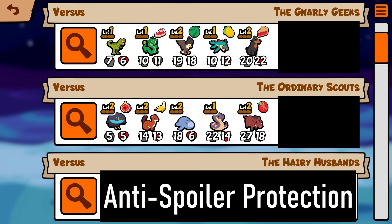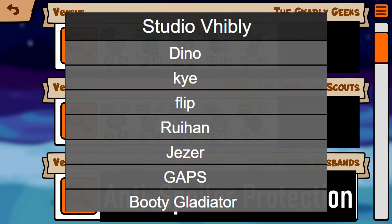What's up everyone, we are back with another Team Tour recap. This is week 4 and this time we are facing Studio Vibli, consisting of players such as Kyogre, who is considered to be the best player ever, Ruihan, Jezer, Flip, Booty Gladiator, Dyno and Gaps. For this matchup I believe I am facing off against Jezer, who is considered to be their 3rd best player on the team.